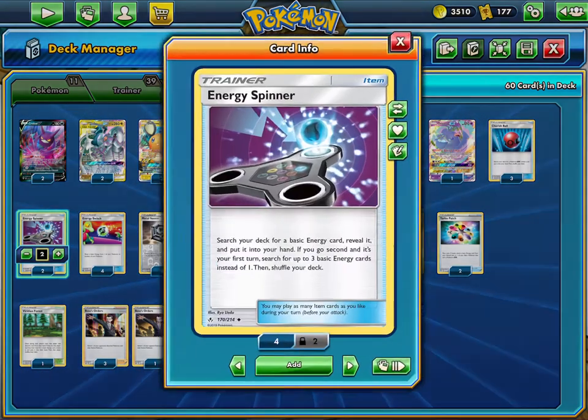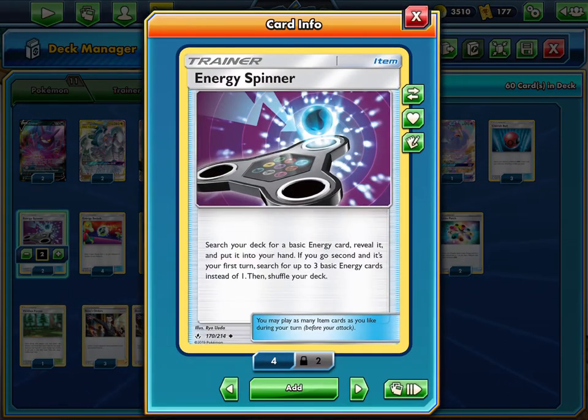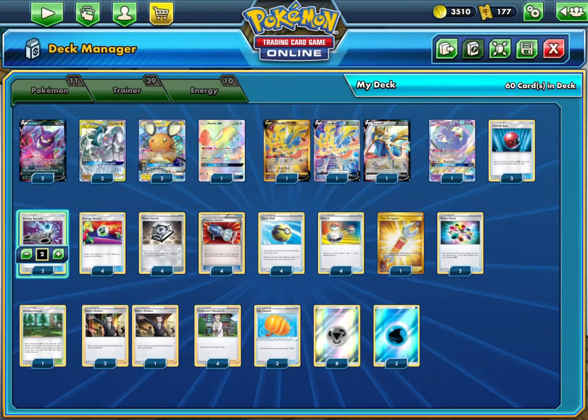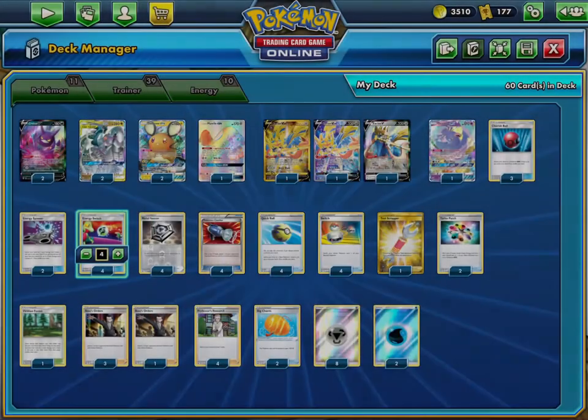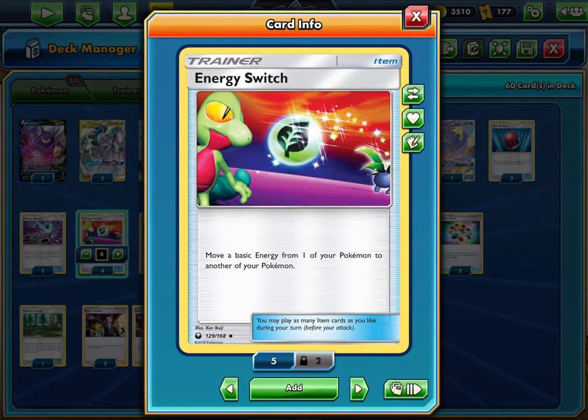Two Energy Spinner is very important, especially if you go second. You can grab a water and metal energy, then Quick Ball away that metal and get a Dedenne or Crobat, then go water and try to dig for your Metal Saucer and Energy Switch combo. Energy Switch moves a basic energy from one of your Pokémon to another, which is very good.